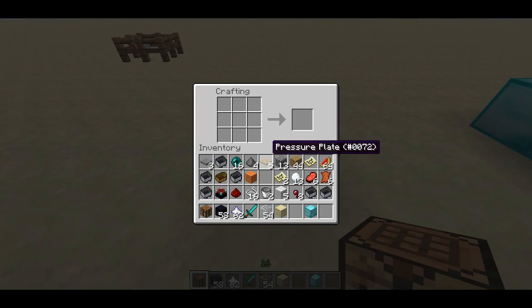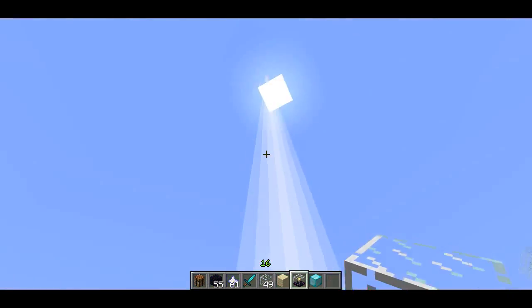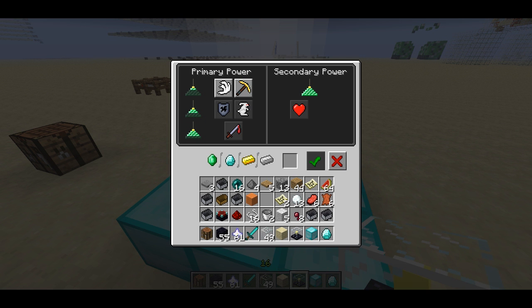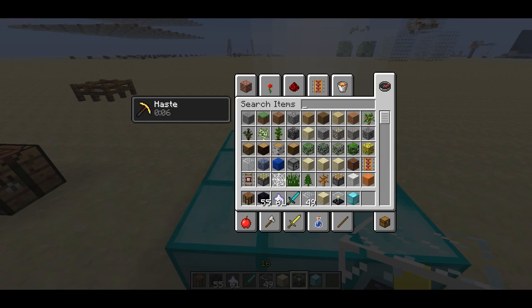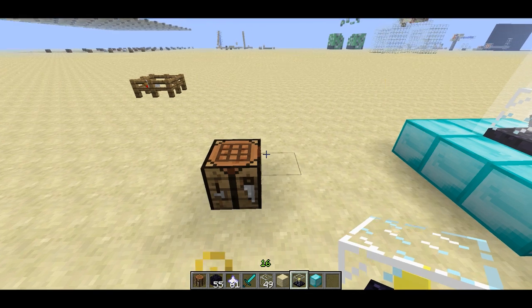Speaking of the beacon, I actually had my facts a little bit wrong. That nether star item doesn't come from the wither skeleton — it comes from the wither boss itself, which is just called a wither. But you can use that to craft the beacon: just put it in the middle with five glass and three obsidian. You get the beacon, and it actually looks a little bit cooler now. You get a beam up to the sky if you put it on top of a pyramid of metal blocks, and when you're near the beacon, you'll get the effect you bought in the beacon block. So the nether star comes from the wither itself, which is much more difficult to obtain.